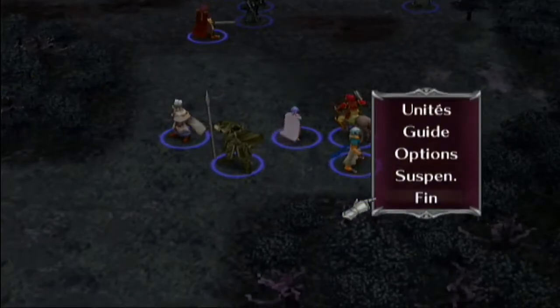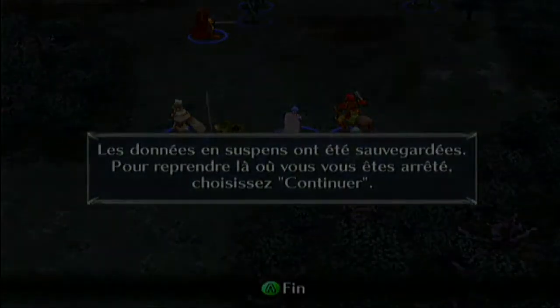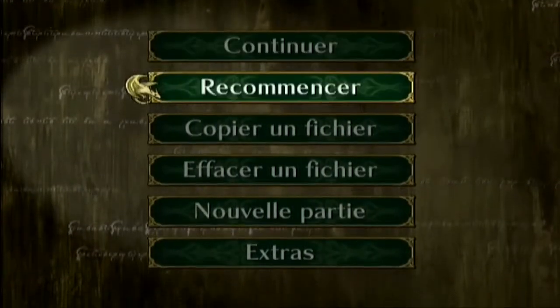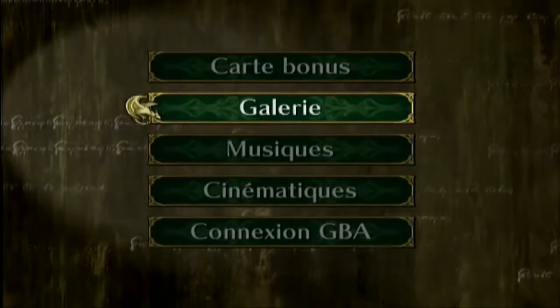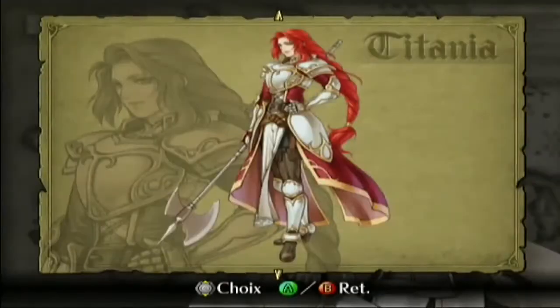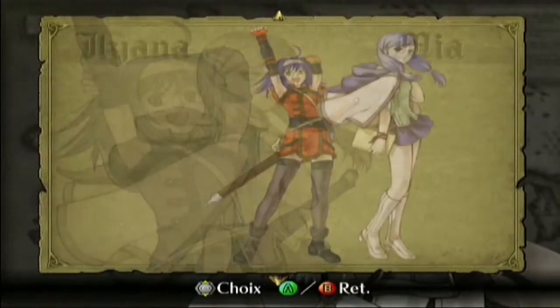On va faire le dernier niveau pour le fun, un petit niveau qu'on déverrouille après l'épilogue en finissant le jeu. C'est dans Extra. On peut aller dans les galeries — en fait c'est juste les personnages, des petites artworks des différents personnages.